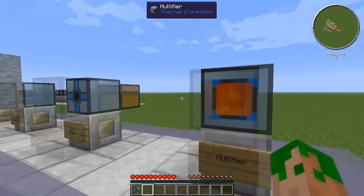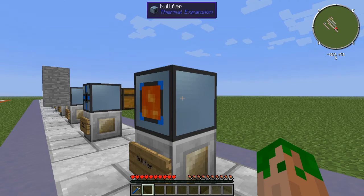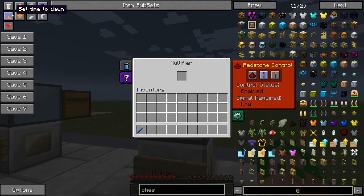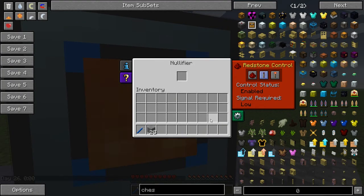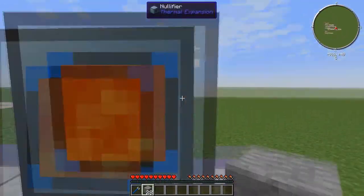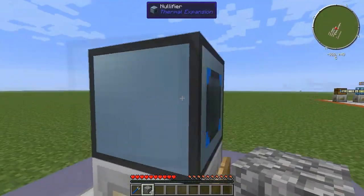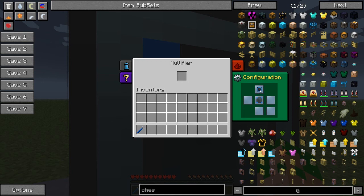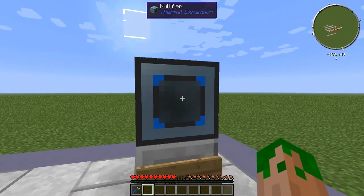The last machine in the Thermal Expansion mod pack is the nullifier — instant void destruction, never to be seen again. If you stick items in it, they're gone. We take some stone, put it in, and it instantly disappears. It's basically an instant garbage can. Even if the redstone control is set to high, it will just consume everything. The configuration is just an input, so you can have an input of cobblestone going in the top and all the cobblestone is instantly vaporized.